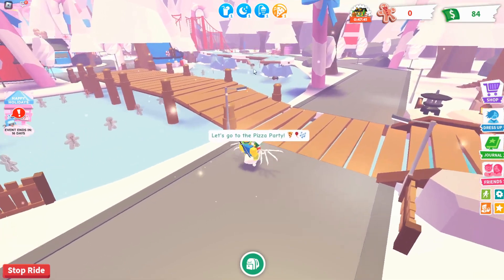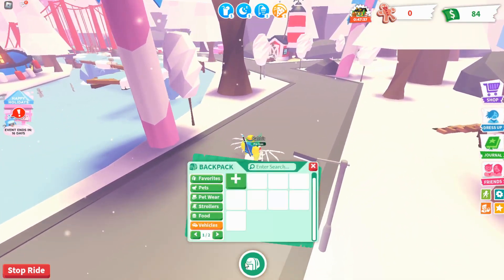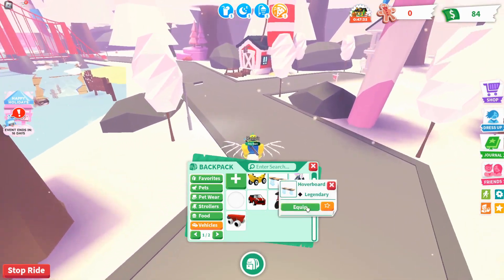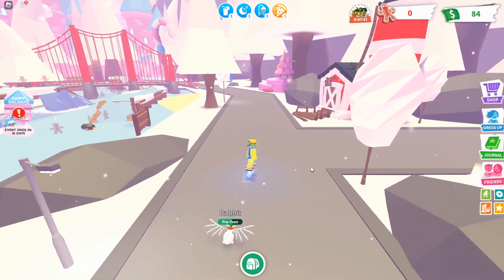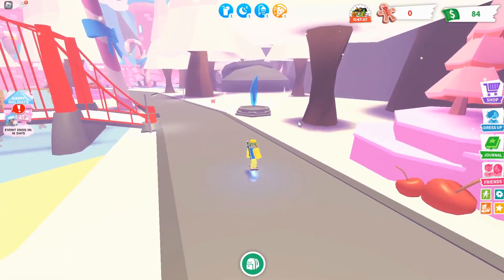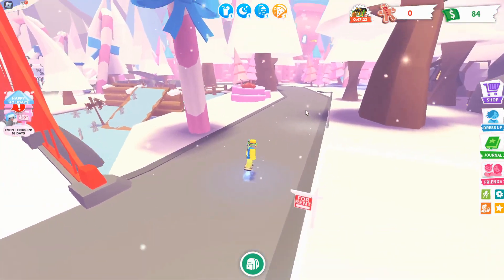You can already see the blue one over there at the end of the bridge. Let's use a hoverboard so we go a little bit faster. Here is this crystal right over here — walk right into it. And now that one is activated.